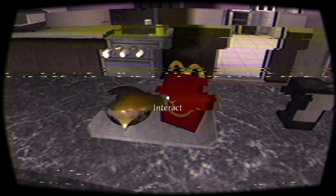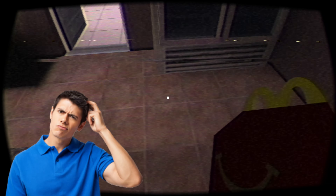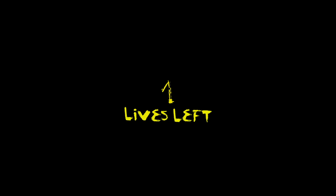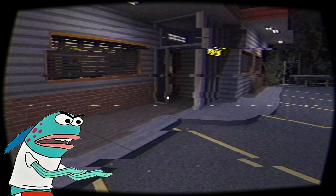Alright, interact — wait, I forget how to put stuff down. Oh no. I forget what button it is to put stuff down, is it by tapping the E button again? Are you serious right now bro, this is gonna take forever. Okay okay, oh move around gang.